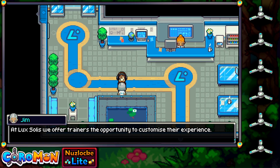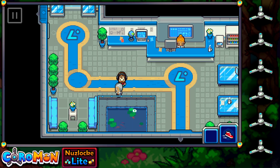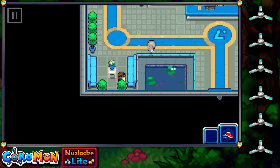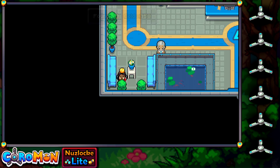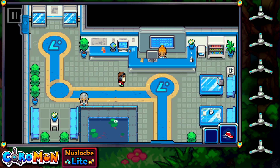Greetings. Arriving at Lux Solis, the game offers the opportunity to customize your difficulty experience. Most trainers pick normal difficulty, but selecting a higher difficulty could be worth the challenge. Certainly — which is why we've got our own rules in place. There are items hidden everywhere and if I remember correctly there's one right here on the couch. 350 gold — again, not much, but in the end it will work out nicely.